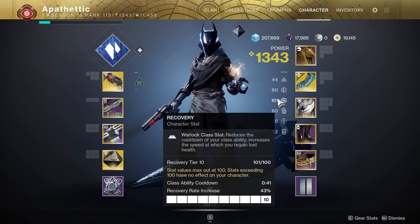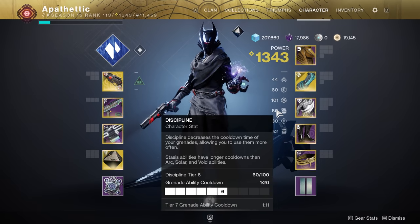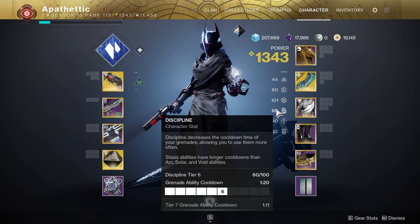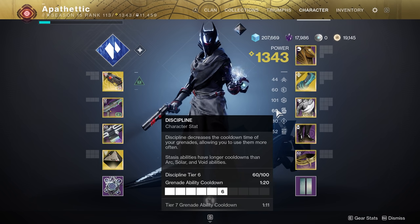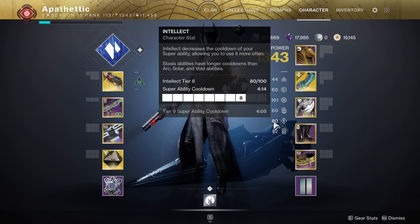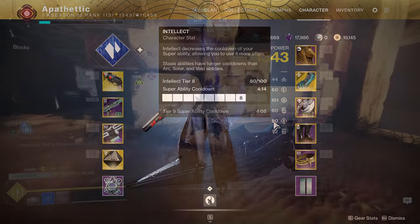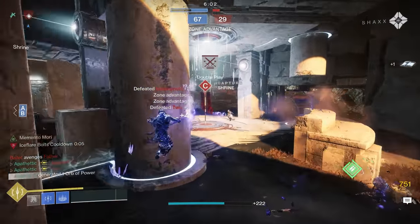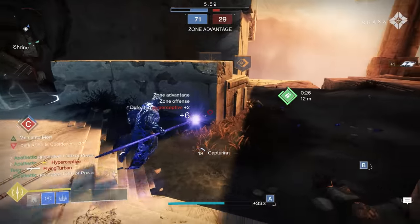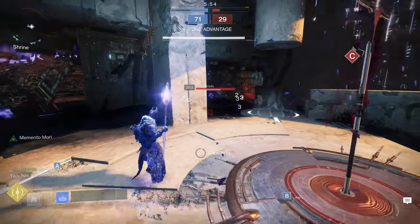Next most important stat for this build is going to be Discipline, because a lot of this build focuses around our Glacier Grenade. We want to make sure we have as much discipline as possible to reduce that cooldown as much as possible, so make sure you're slotting your mods accordingly. After that, I would say Intellect is super important in this build as well — it can help us get our Shadebinder super back as much as possible. The Shadebinder super is incredibly powerful and one of the best counters to other supers in the game, so I typically hold it as a defensive super to shut down an enemy team's super.